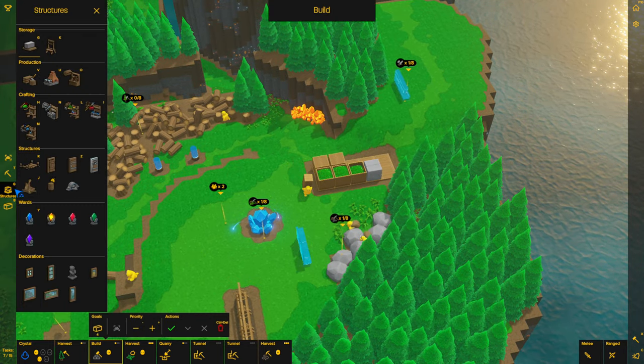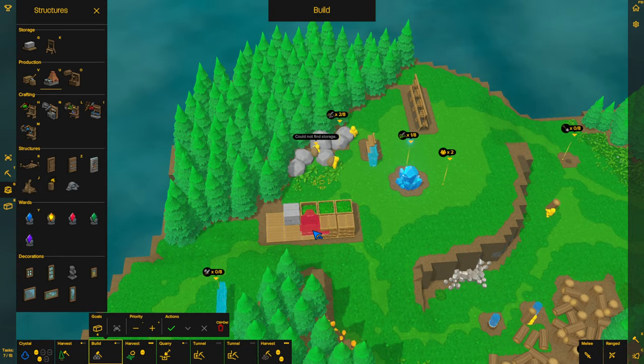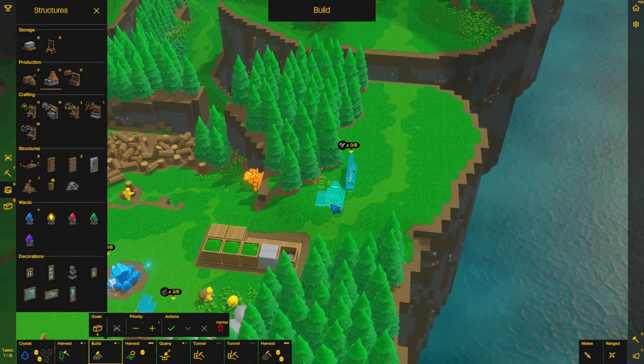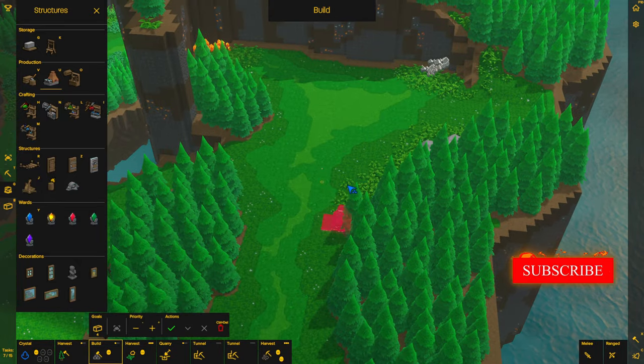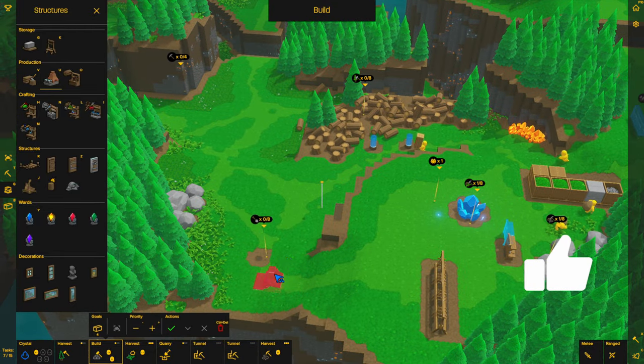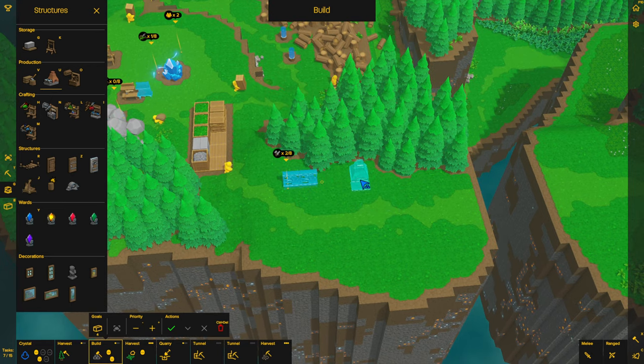We got some stone blocks coming in and now I can build my furnace. I did the furnace — I wanted to do the furnace before I set any blocks so that way they did that first. I think the majority of resource collection is going to be going on over here and we're going to be bringing the resources to build up this area. I want to maybe build the forge right here.